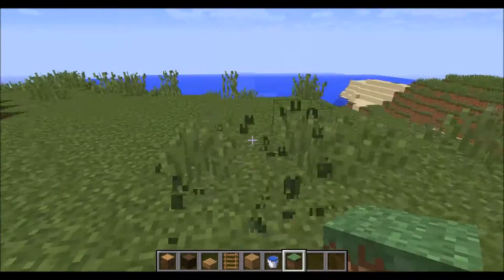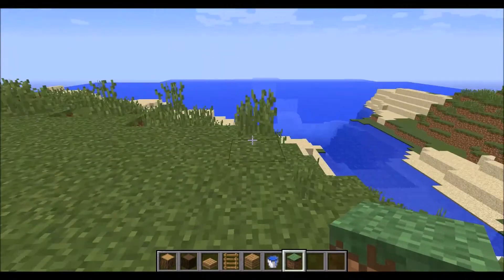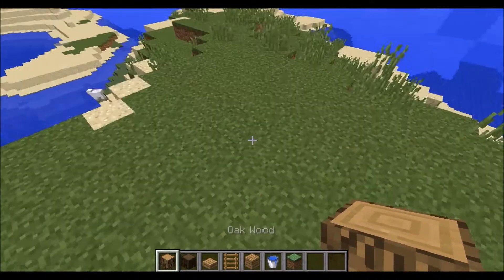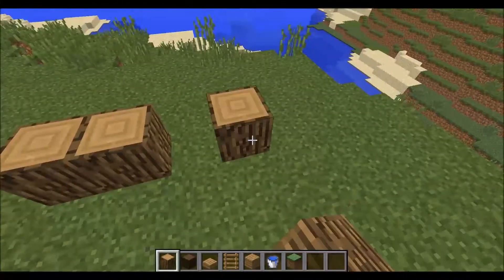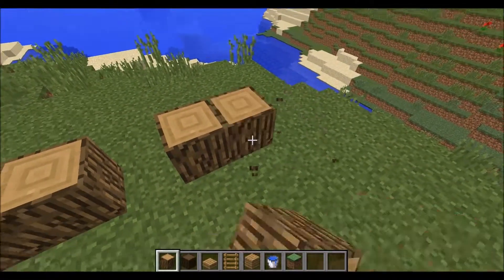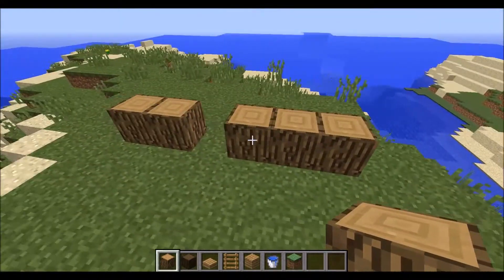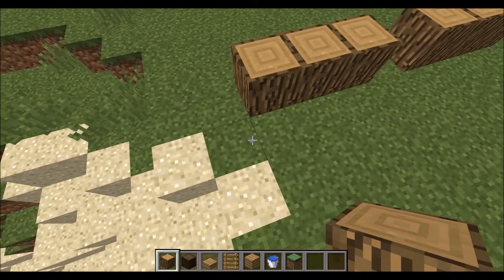The first castles' keeps are not very big — they're actually pretty small. I'm making this as logs. Let's make this seven by seven on the inside.